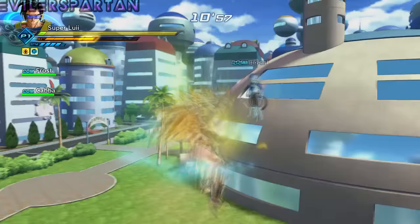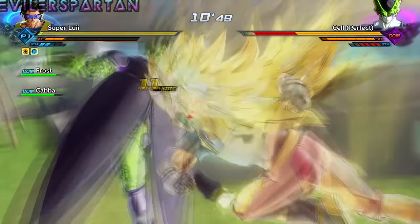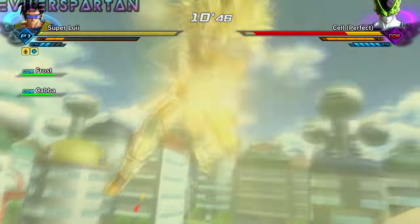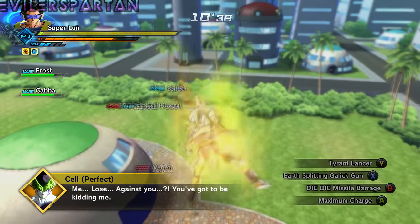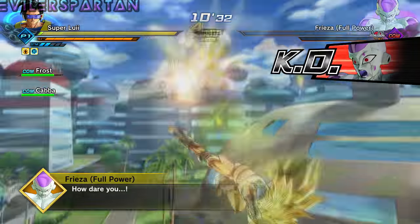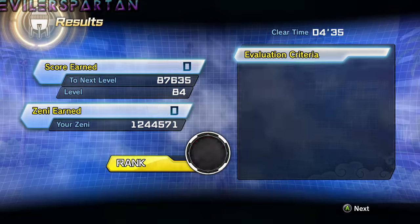After Cell revives, you get Super Frieza and then Super Vegeta, who looks pretty cool in his first battle suit in Super Saiyan mode. Then you have to fight full power Frieza. This entire mission is a piece of cake — it took me about five minutes. You get an ultimate finish, Z rank or S rank, and then you get Death Cyclone Bomb.